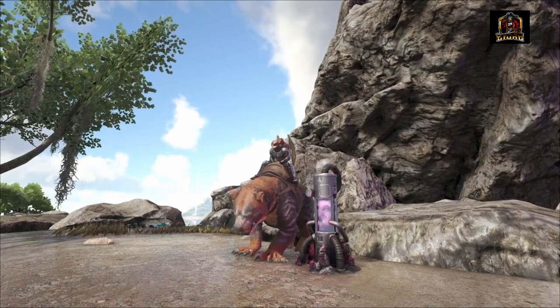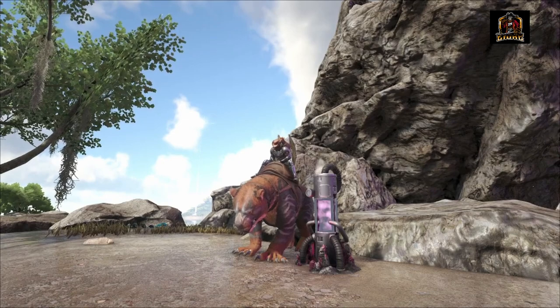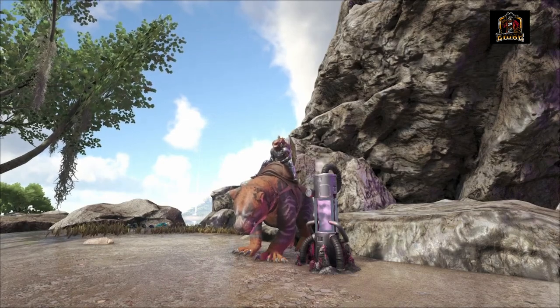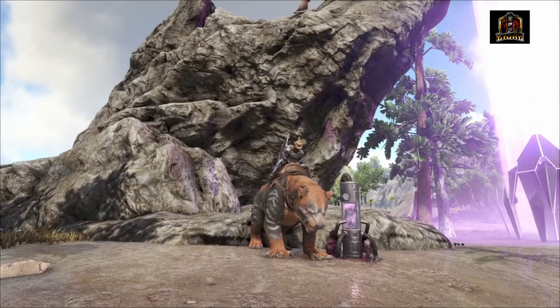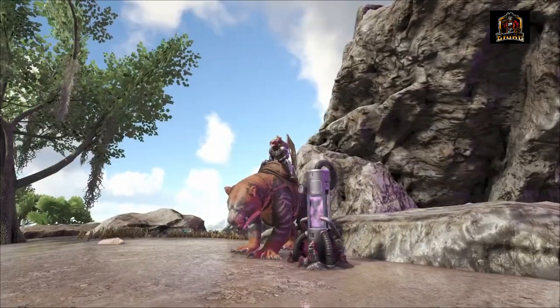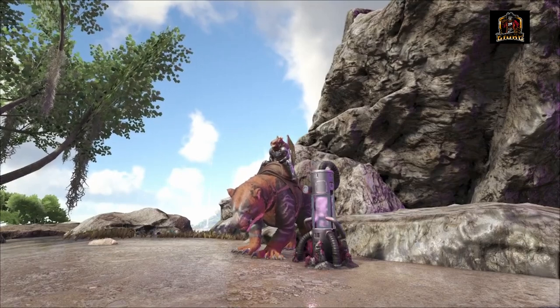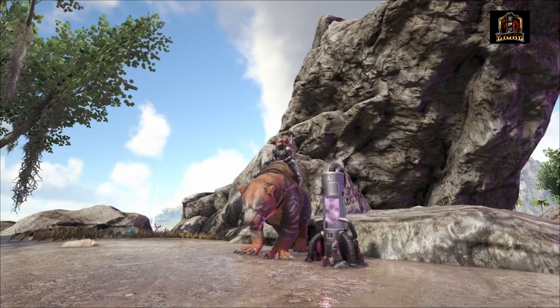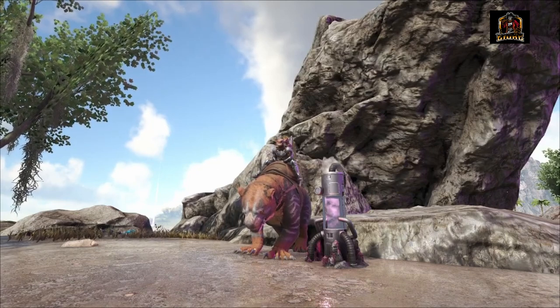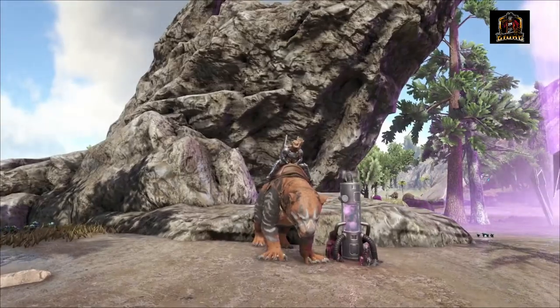The red gems are used for creating different types of items like the charge lanterns, the rock drake saddle, and this fancy gas collector here, which I'll show off more in a future video — as it's used for creating element and some tech engrams later on in the game. Today we are going to show you several locations where you can get your hands on these beautiful red gems. Let's jump to it!